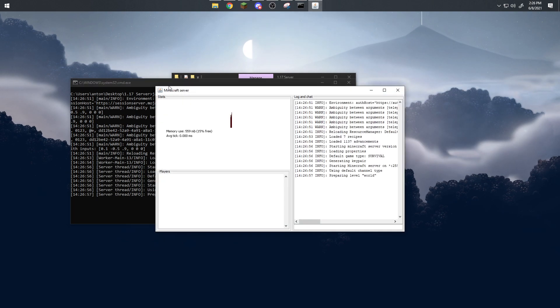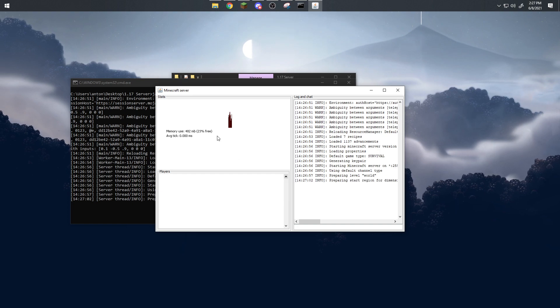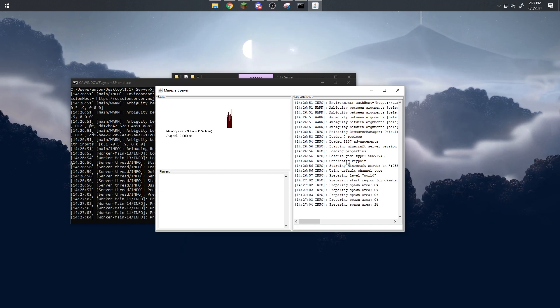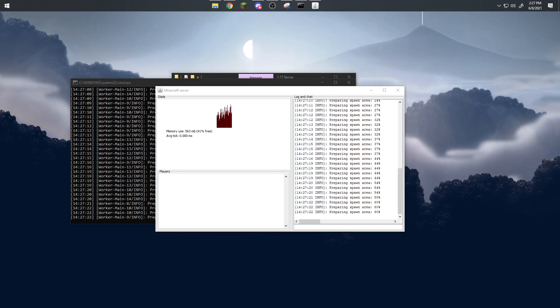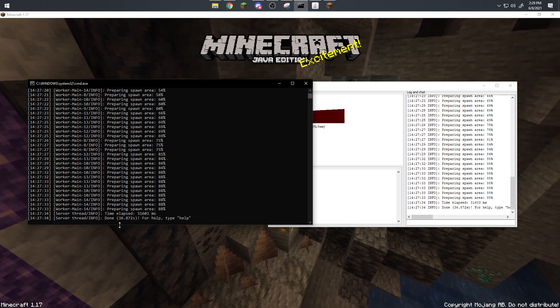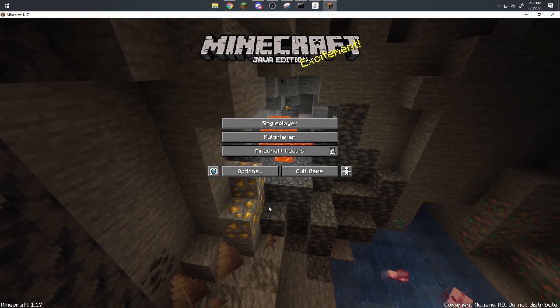All the files will start generating — this may take a minute or two. A pop-up will appear on your screen; no need to worry, this is just the Minecraft server creating the necessary files. While that's happening, go ahead and switch over to 1.17 and start it up. It loaded in about 36 seconds.